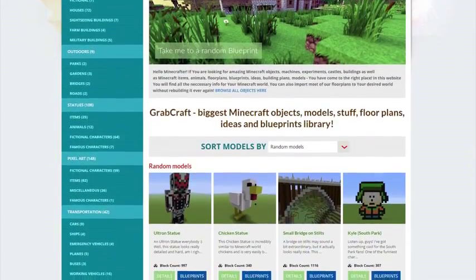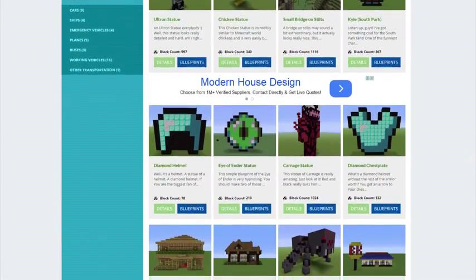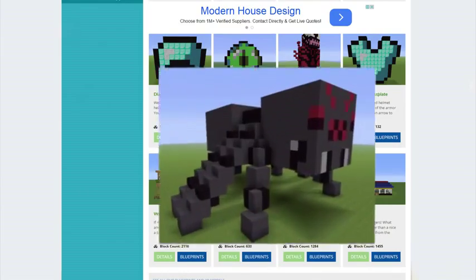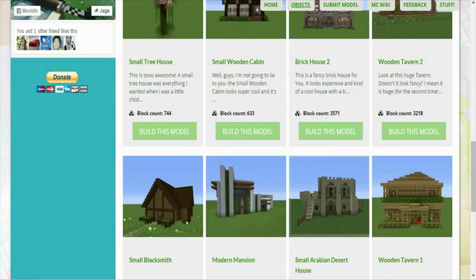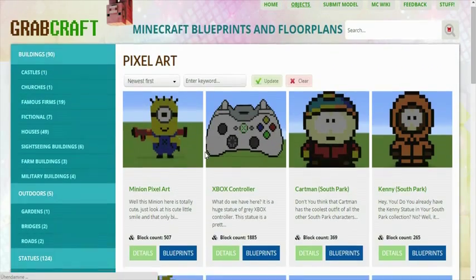Grabcraft.com is a site for your Minecraft objects, blueprints, and floor plans. You can now build anything, from statues to castles, from farms to mansions, and even from medieval to modern.